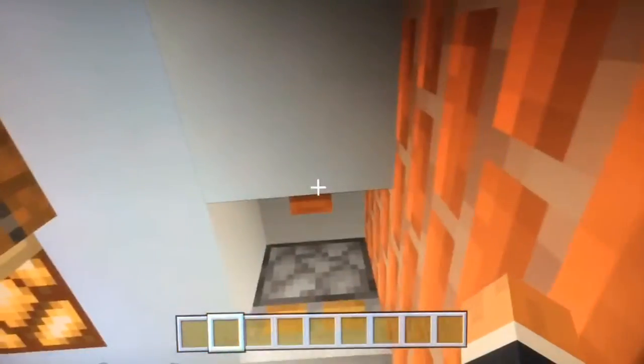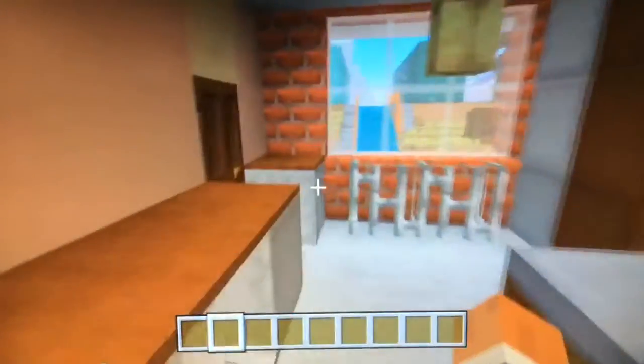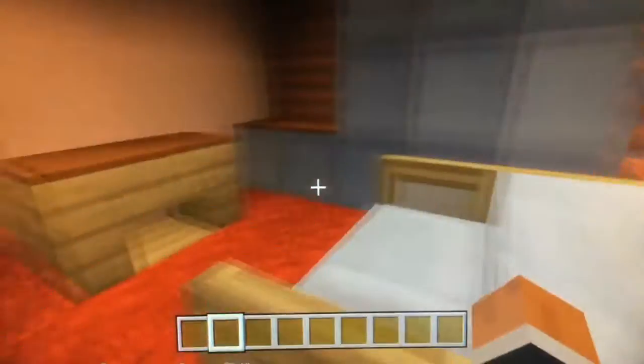It does actually work, by the way. And then here you've got the nice bedroom, a little cupboard there as well. It's working - and then here you've got the blue and yellow bed, the storage and everything. And then you've got this cupboard, and the room with the red carpet and everything.